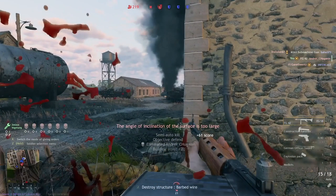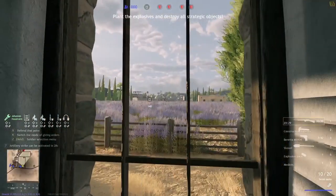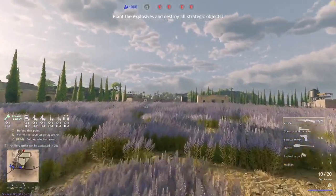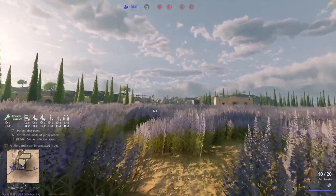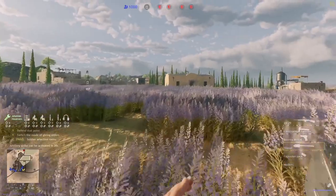Welcome to episode 4 of How to Engineer. Today we're going to learn how to do a perfect attack with an engineer and how to do a perfect defense with an engineer, all mid-fight and in real situations.